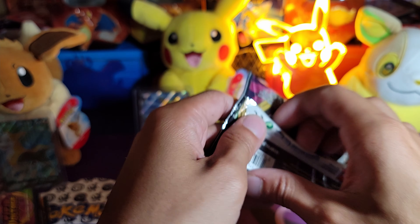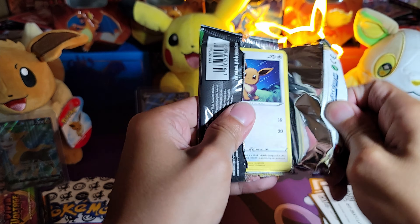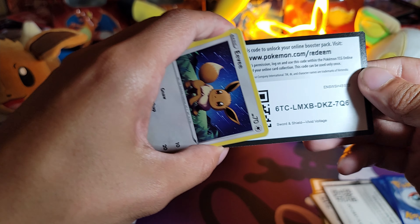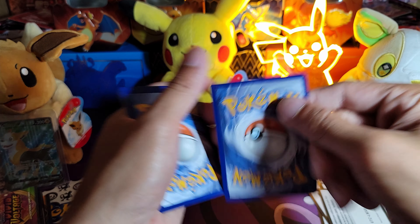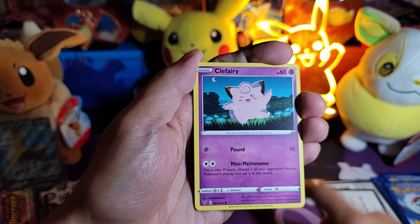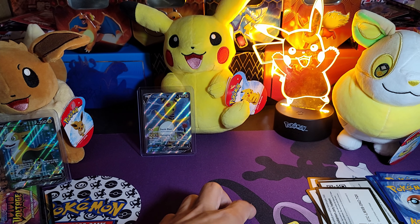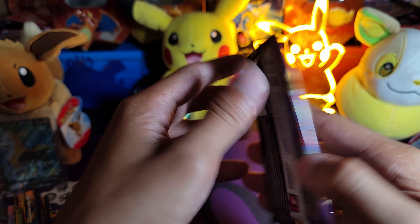Another Vivid Voltage — oh no, I think I saw the bottom. No Chonkachu. Whoops, I saw the back — it was green, unfortunate. Kakuna, Electric Energy, Eevee, Electrike, Clefairy, Flapple, Prinplup, and Ninjask. I think that's the last pack — last pack magic with the Vivid Voltage.